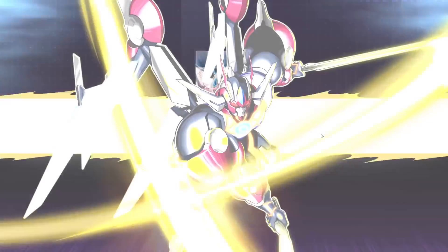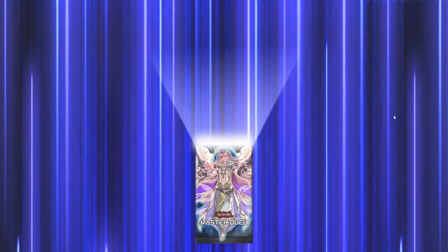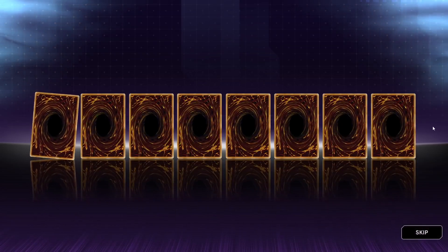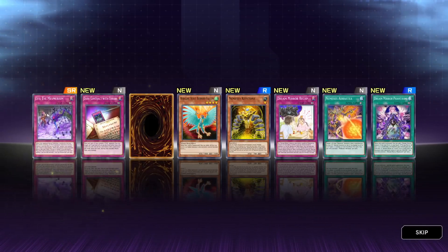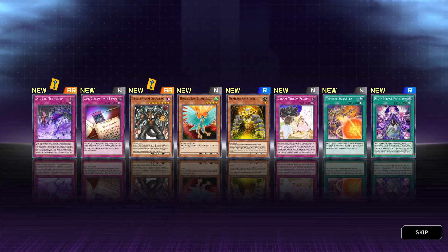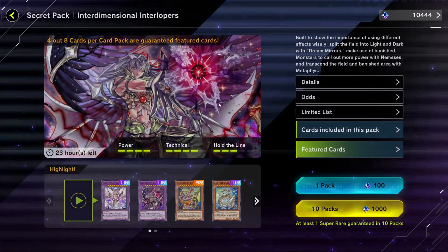It doesn't look like we get anything in here. We got the animation, but as we've learned, it means jack shit. Everything's popping off though - we got two: Evil Eye Mesmerism and Stealsform Giristack. Two super rares in a free pack. Are we going to count that?